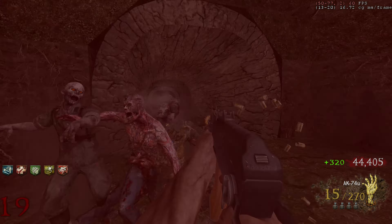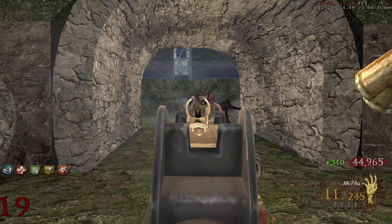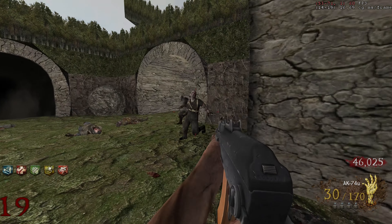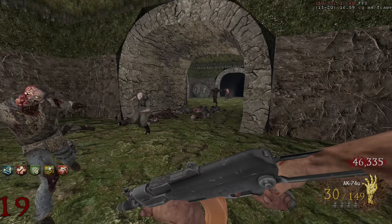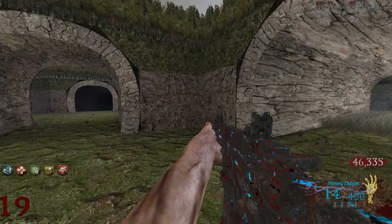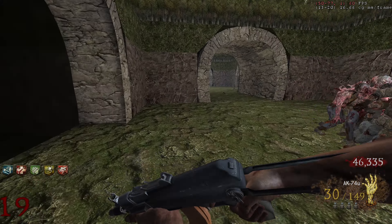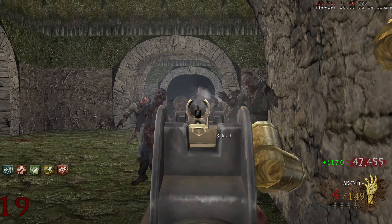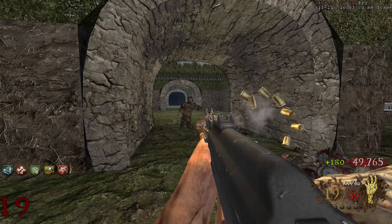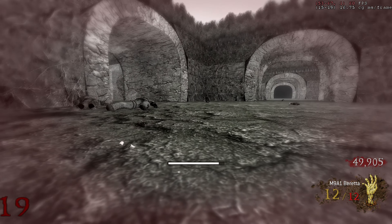45 grand. It might look like there's a lot of room in these quadrant sections, but as soon as zombies start spawning from each direction you realize you don't have that much room. One mistake and the zombies can just end your run. 48 grand, 49 grand — basically there. Please zombies, no. Oh my god — I am dead. But I almost have enough for the ending! Zombies, you guys are pieces of shit. But guess what, motherfuckers? I've got enough for the ending — get fucked!